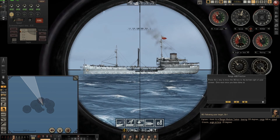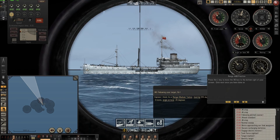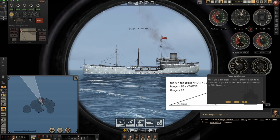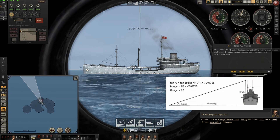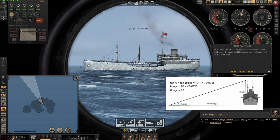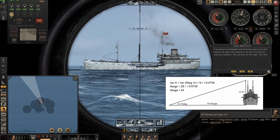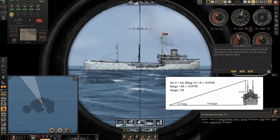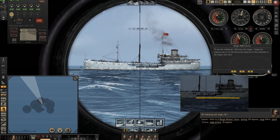Press LK to move the XO box. If you press LK, you see the XO box is moving to not be in your spot. Click next when you have done so. He will pop up some information - he explains how we can use the study method to take the range. We know the mast height from the ID book, we can then measure the angle. There are two ways to access the study matter: with XO or with the study matter button. For this tutorial we use the study matter button.